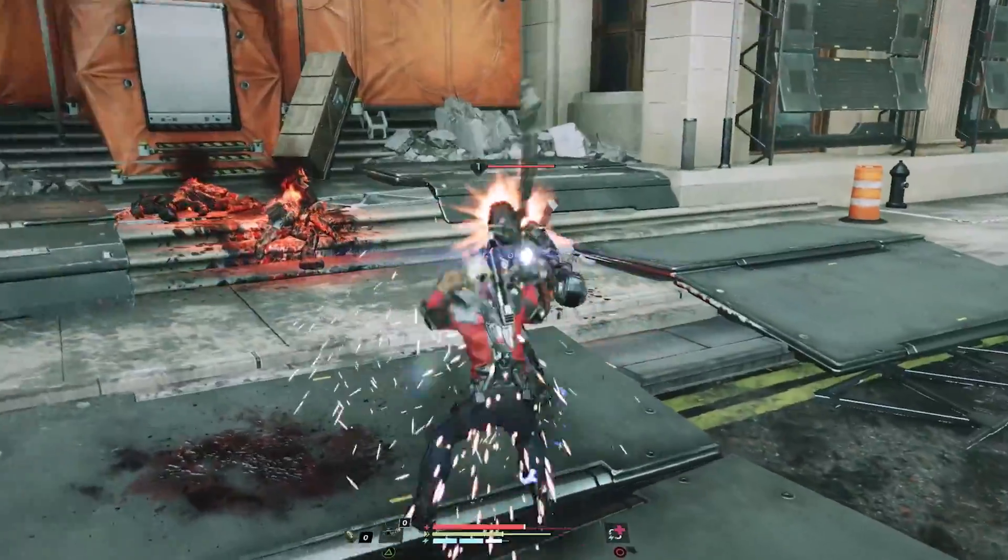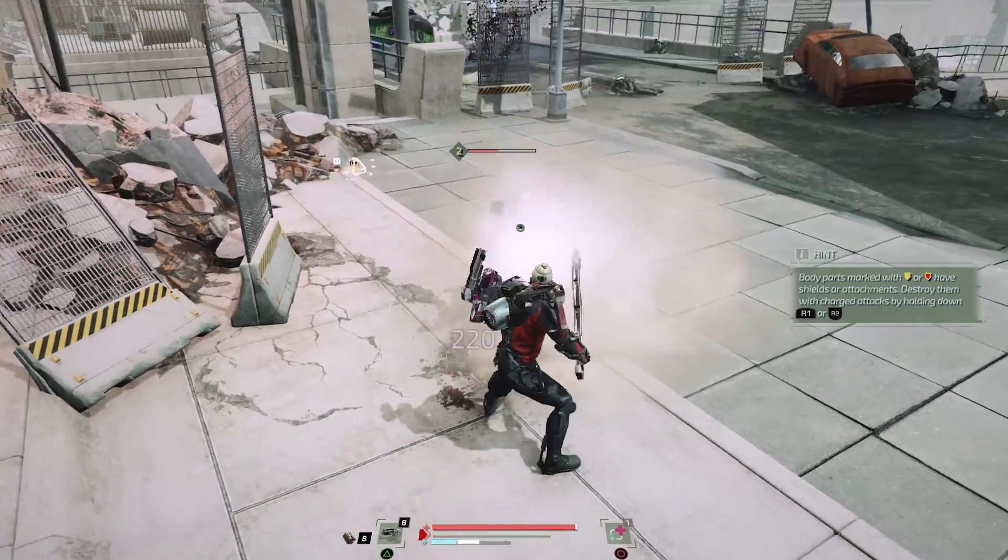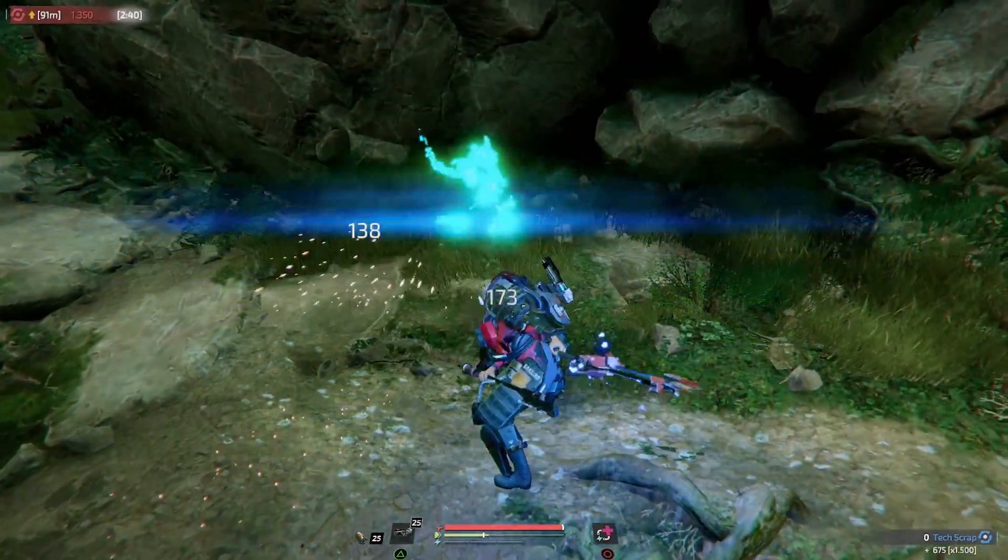Energy is generated and temporarily stored when attacks and blocks connect. Use it to perform executions and power various implants, including healing.